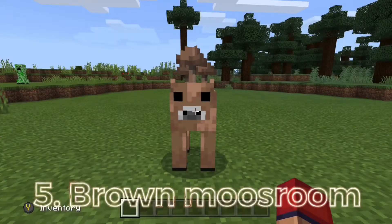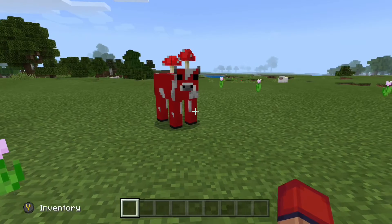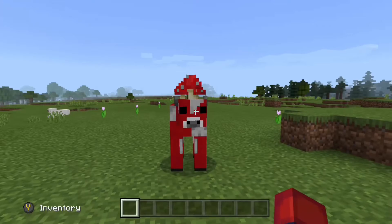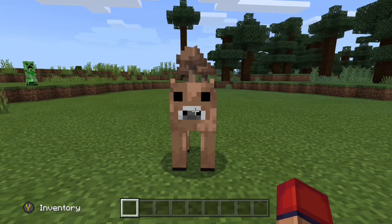Coming in at number five we have brown mooshrooms. Now regular mooshrooms, which have a red and white pattern scheme, are already hard enough to find because any sort of mooshroom only spawns in a mooshroom biome, which is basically one of the hardest biomes to find in the game.